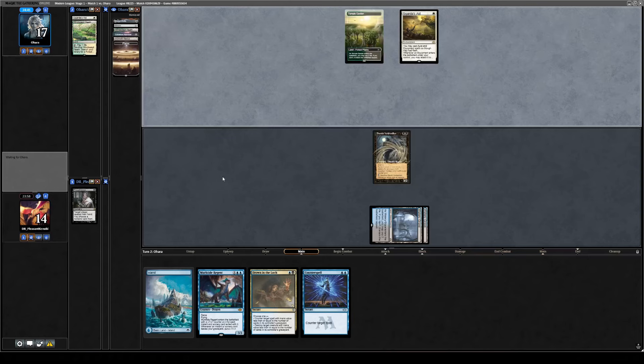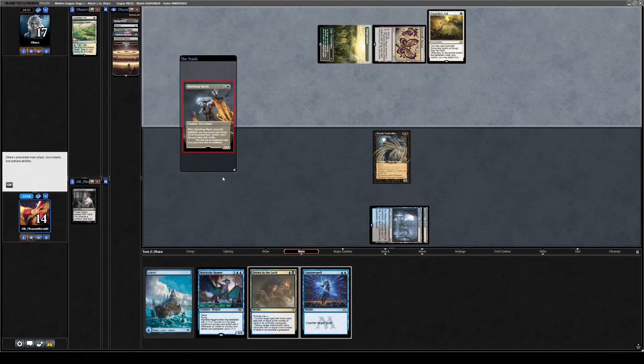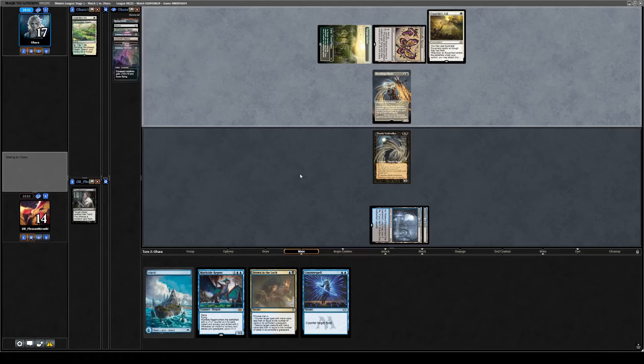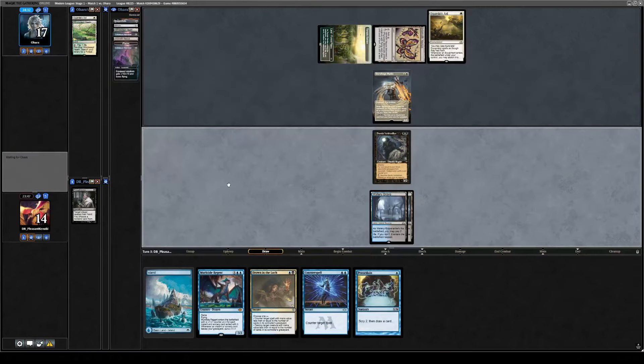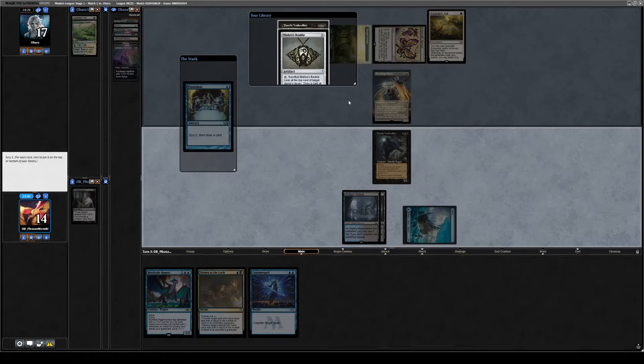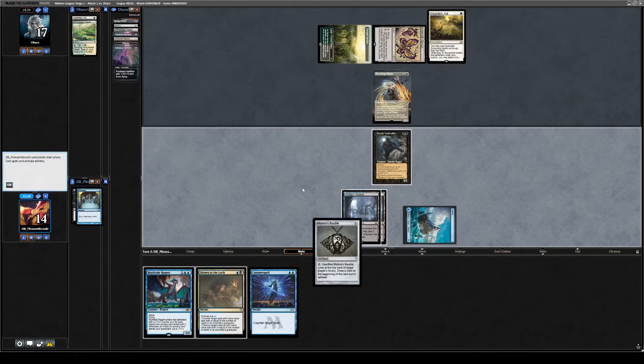The Scar doesn't do a whole lot in this matchup. They drew a Stoneforge off the top as well, so I should have sat on the Counterspell. Imagine drawing this hot — having a hand that was pretty bad once I took the Sigarda's Aid, and then just Sigarda's Aid into Stoneforge. We can kill the Stoneforge with Drown the Lock. Dauthi is actually noncreature, I've just realized. We can preordain, put a Voidwalker on the bottom and a Bauble on top, draw it, and play the Bauble.